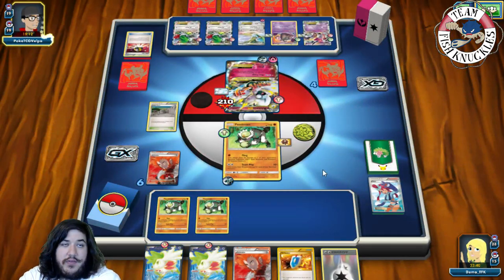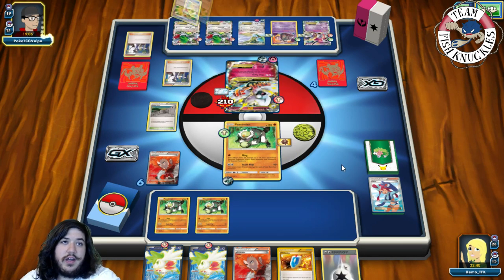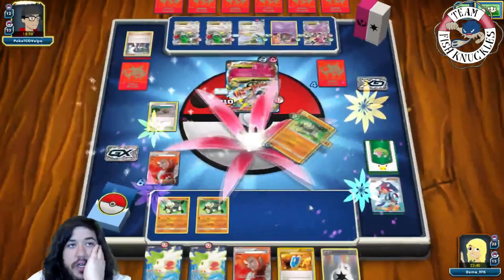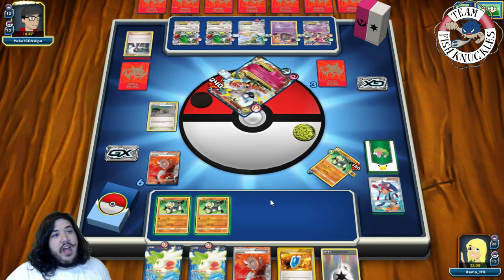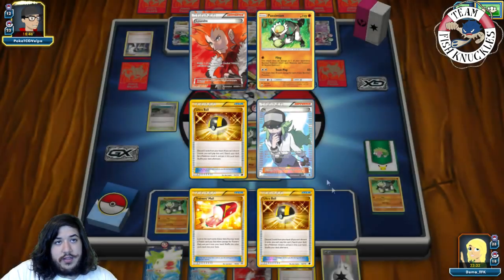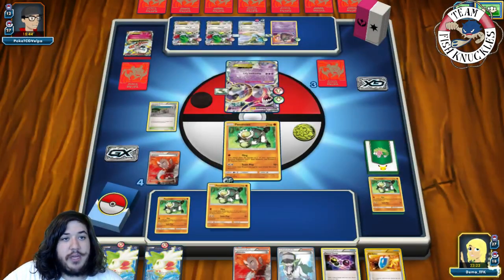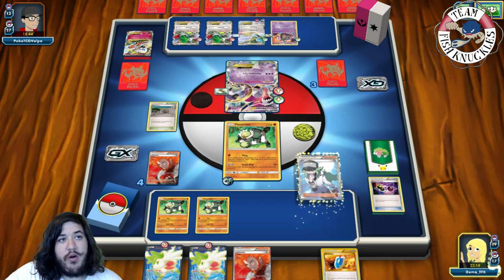On opponent's turn I'm scared of Fairy Drop onto the benched Pokémon. Opponent Sycamores and retreats to Mega Altaria, uses Miss Purge for 130. Mega Altaria gets bought for 60 from Burst Balloon and we take two prize cards. We grab a Passimian and an N. We special charge: put a DCE on Passimian, then play N — we go down to two prize cards, opponent to three. We find a Buddy Buddy Rescue — we grab a Passimian.